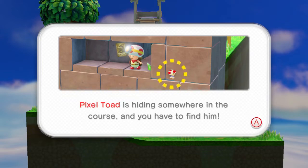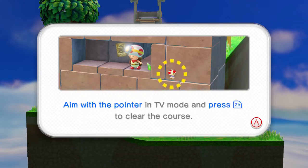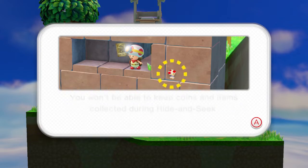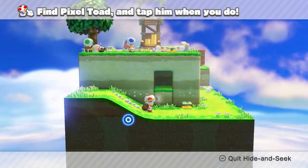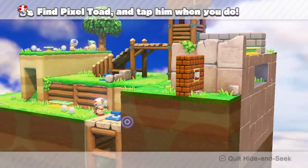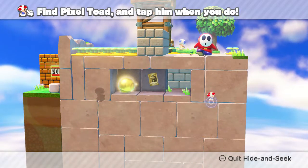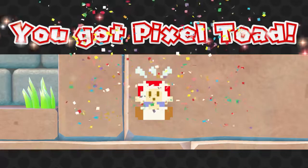Pixel Toad is hiding somewhere in the course and we have to find him. Tap the Switch to catch him and clear the course — or if you're playing with the Pro Controller in TV mode, press ZR to clear the course aiming with the pointer. We won't be able to keep any coins or items collected during hide and seek. All we need to do is maneuver the camera a little bit by moving forward, then press ZR with the reticle to find Pixel Toad.